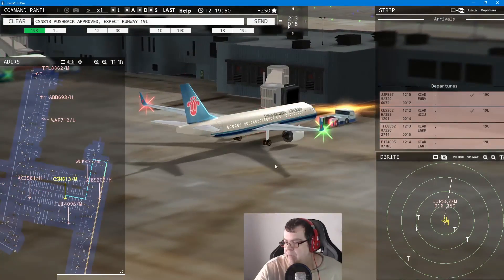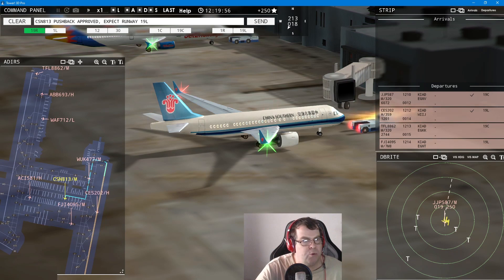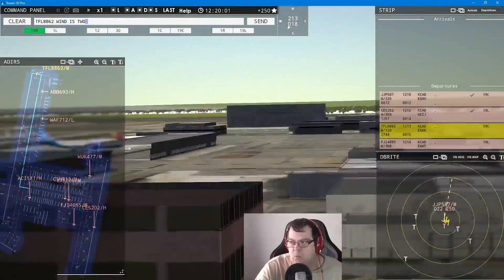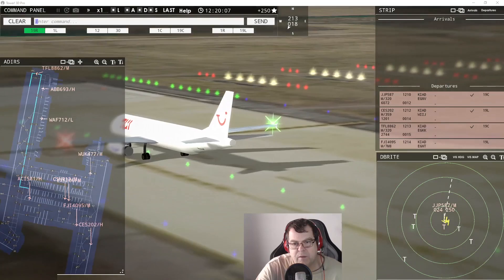We have a very, very brand new Airbus A319 NEO — isn't that a beautiful one! Arkeflee 8862 — wind 213 at 180 knots, runway 19er center, cleared for takeoff.